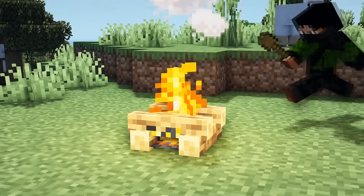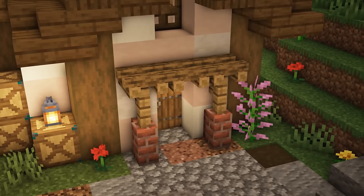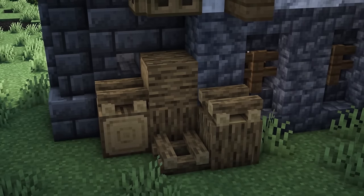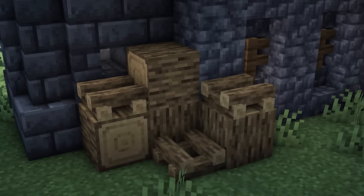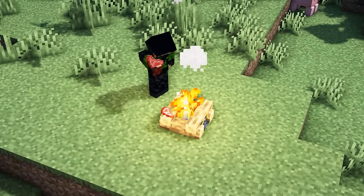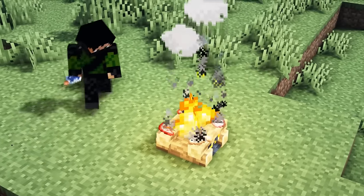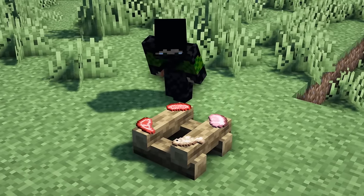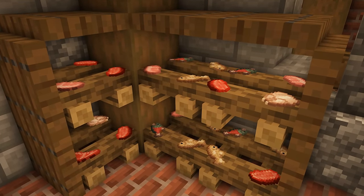Campfires can be extinguished by right-clicking them with a shovel, which makes them very helpful in all types of building. A specific detail I like to use them for is to make a small stack of logs — simply by placing some oak logs down next to each other and then some extinguished campfires on top and around them, it looks as though you've got some different pieces of lumber all stacked up in a pile. Another great use of the campfire is for displaying food. You can cook up to four pieces of food on them, and if you extinguish them before they finish cooking using a splash water bottle, those food items will actually stay there until you break the campfire.